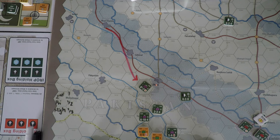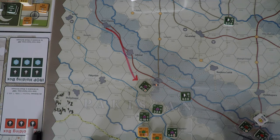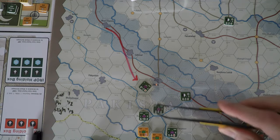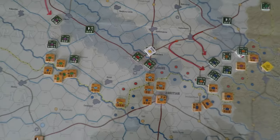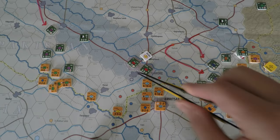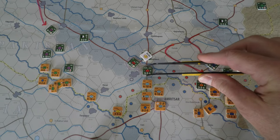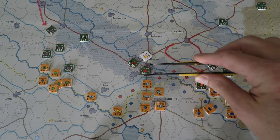Not much movement on the Pakistani side. The headquarters moved down here. These guys repositioned a bit. We've got that division there — they kind of need to do that. They need to protect their urban centers. An urban hex is worth four victory points, and Lahore is two of those, so that's eight victory points.